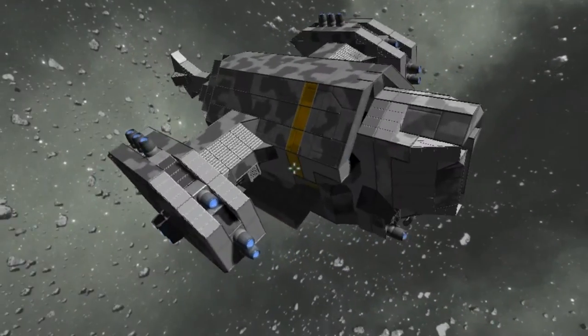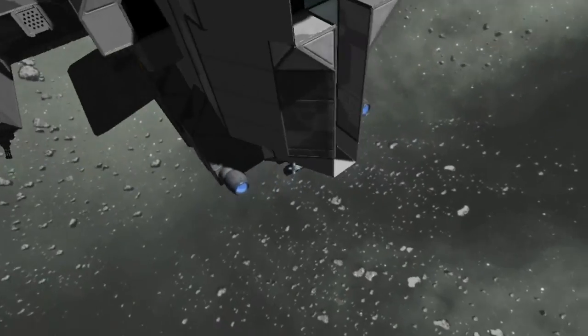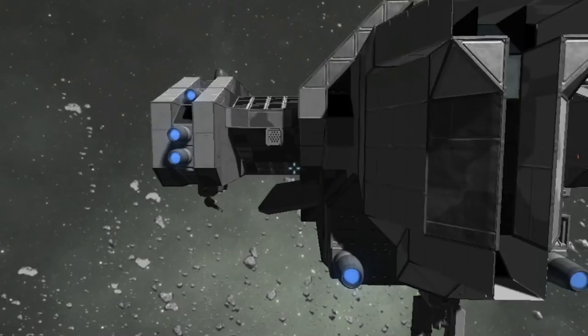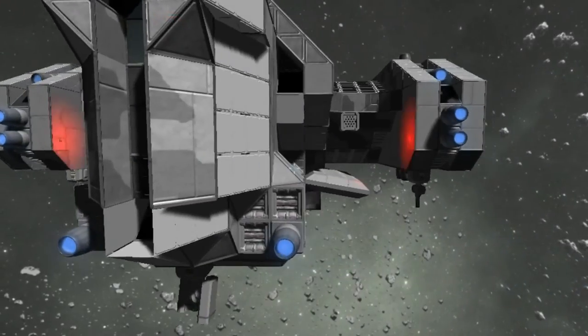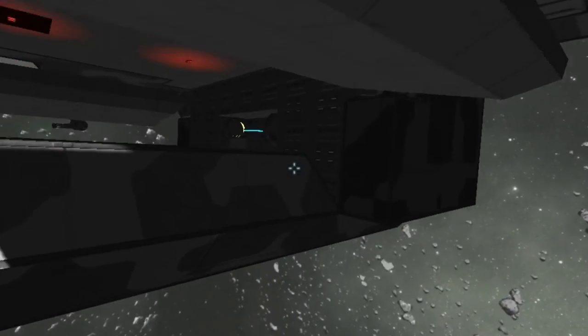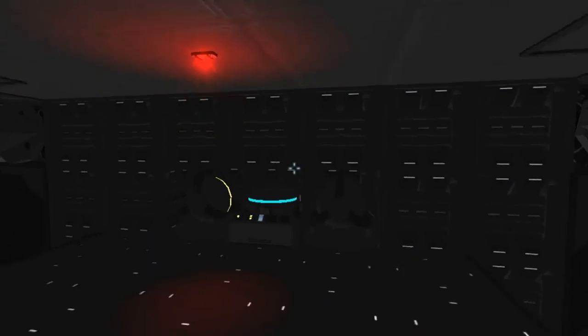It has an automated missile turret and two missile pods on each side, followed by automated machine gun turrets. It has two open doors, or rotor doors — that's the way they can open for dropping troops off.